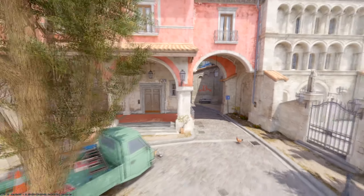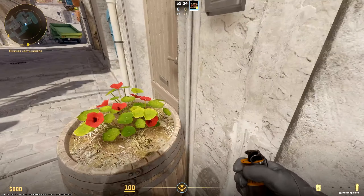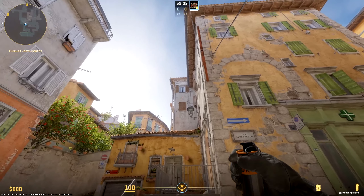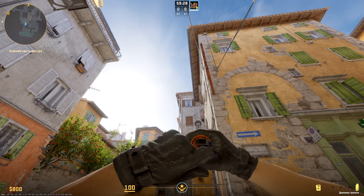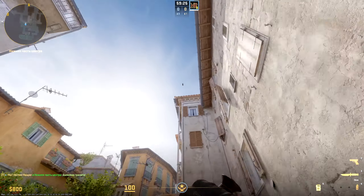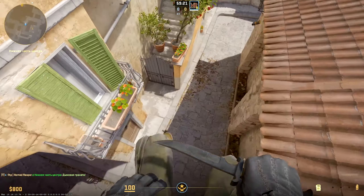As always, let's start with T-side spawn. Excellent early smoke onto lawn: stand near this barrel, find the corner of the pipe on top of the wall, aim it, then go in shift and jump throw. Such a smoke allows your team to push the shot non-stop.